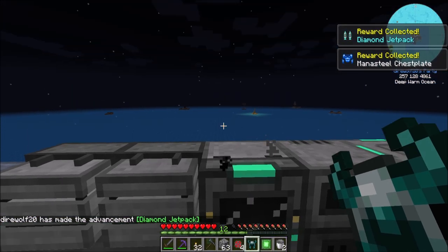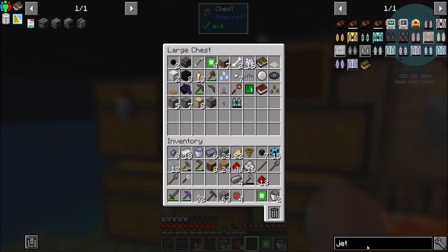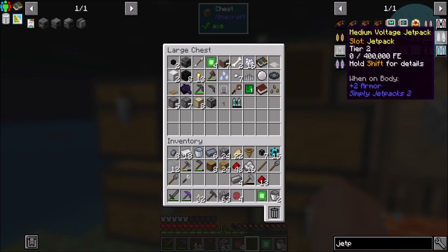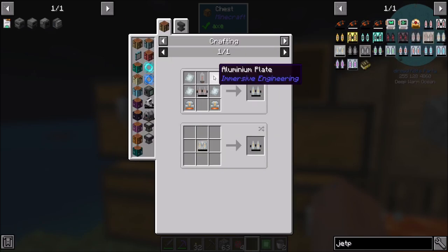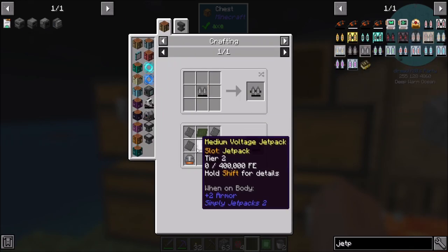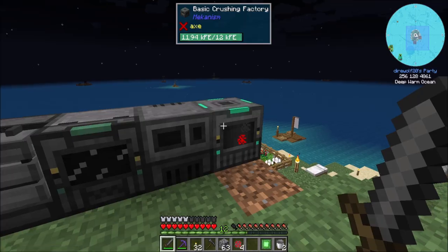I got an aeternium helmet — that was cool. I got a diamond jetpack — more jetpacks! And a Man of Steel chestplate — I'll take the armor. That's also a tier three jetpack. In this pack you have access to the iron, gold, diamond, netherite tiers, and then you also have access to the Immersive Engineering and Mekanism tech lines. Not bad!